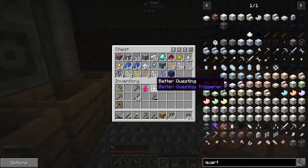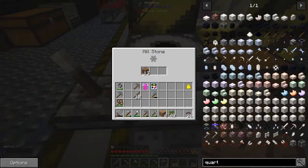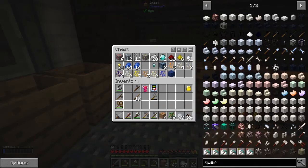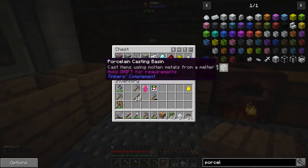I wanted to get the clay, but I've turned it into porcelain already. I was using the quartz to make unfired porcelain because what I wanted to do was the porcelain quest - we have to make all these types of things to make a sort of cheap Tinker's Construct thing. Let's have a look at the quest. We've got to make a porcelain melter.